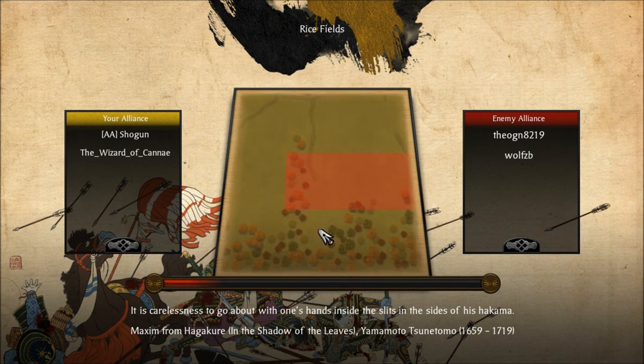This was a 2v2 on the Ricefields map — a lobby game, not matchmade. You can see us on the left side: Shogun Wizard of Kane. We're playing against TheoGN8219 and WolfZB. TheoGN is a five-star and WolfZB is an eight-star, and they bring two vastly different kinds of armies. The cool thing about our set of battles was that we were actually voice chatting, so we were able to plan our strategies and techniques even more closely than before.